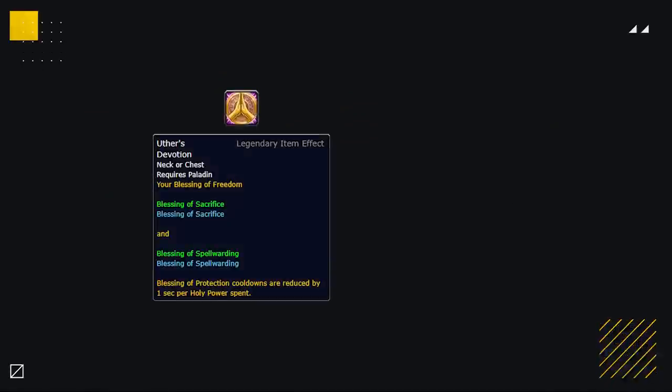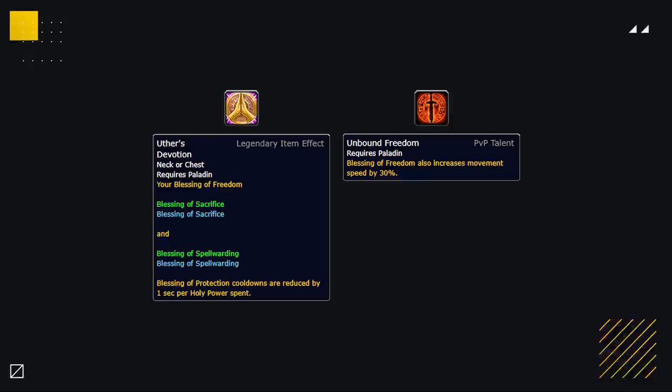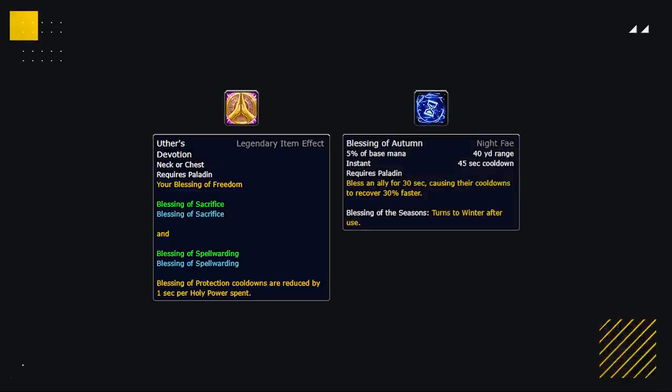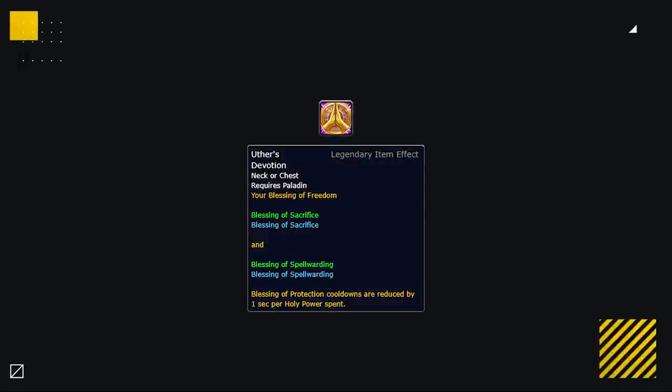Next, let's go over the paladin legendaries. Uther's Guard is the only general legendary showing promise, and the synergy between Unbound Freedom and Uther's Guard can allow Ret paladins to have strong mobility in matchups where they struggle with roots and snares, for example against frost mages and death knights. Holy paladins can combine Uther's Guard with Ultimate Sacrifice for more frequent access to their strongest defensive cooldown, and Nightfae paladins can take even more advantage of this during Blessing of Autumn.